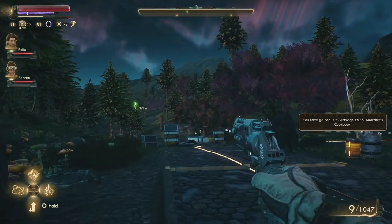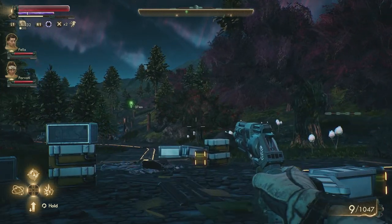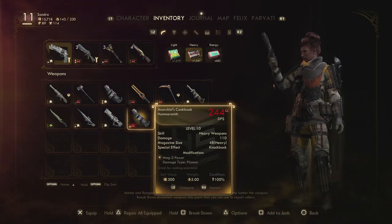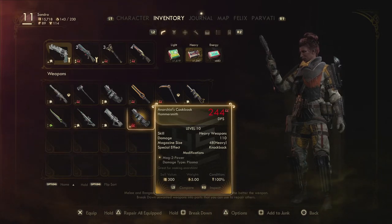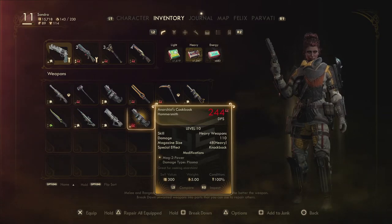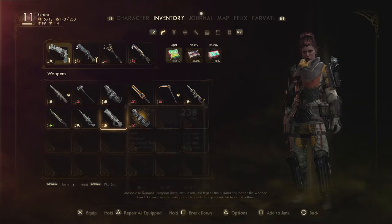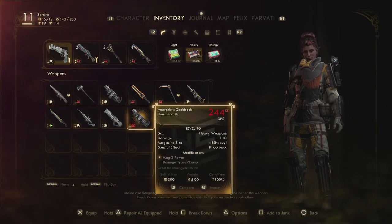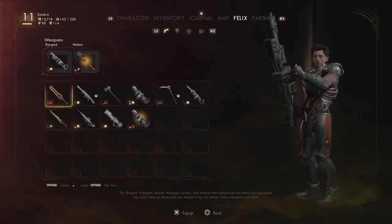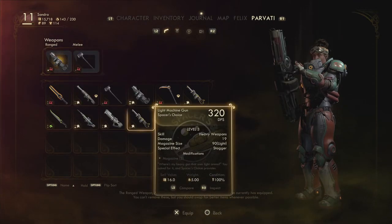625 bit cartridges and the Anarchist's Cookbook — what's that? Oh wow, it's a weapon! The Anarchist's Cookbook: great for cooking anarchists. It's 244 damage — this looks badass. It's like a variation on the grenade launcher, a heavy weapon with plasma damage. Does anyone want to swap out for something fancy? I'll swap out the light machine gun for the Anarchist's Cookbook — there we go.